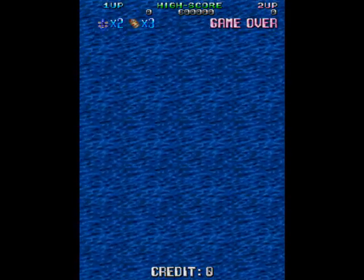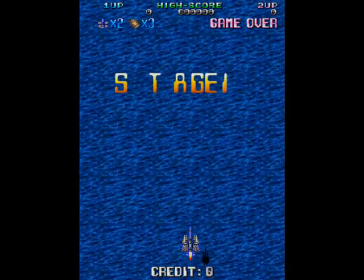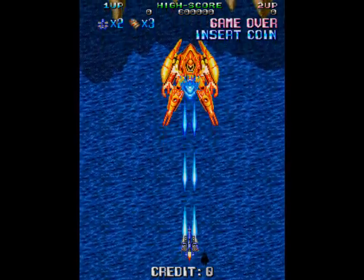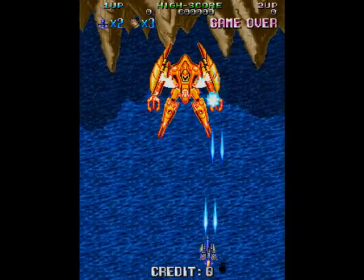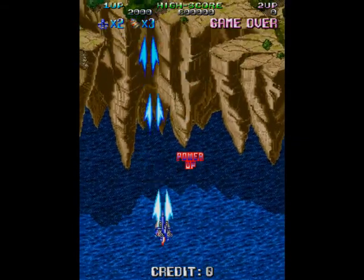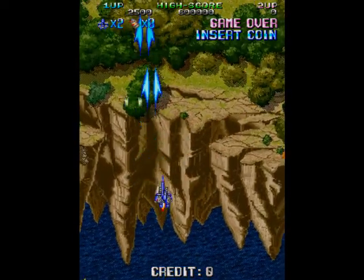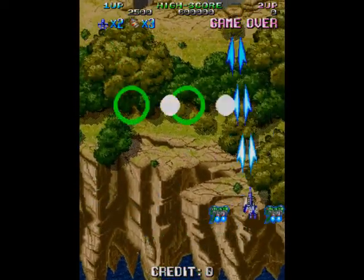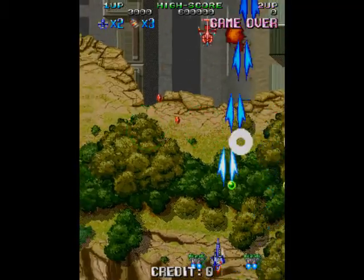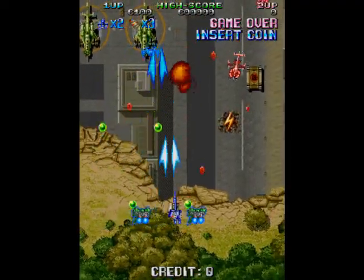This one is called Hot Dog Storm! And it quite literally is a hot dog on the title screen, although sadly there don't appear to be any hot dogs featuring in the actual game. It's a game where you instantly get an end-of-level guardian, although he's dispatched fairly easily. It's quite unusual to just get a big spaceship appear at the very start - usually you've got to work your way through the level first.